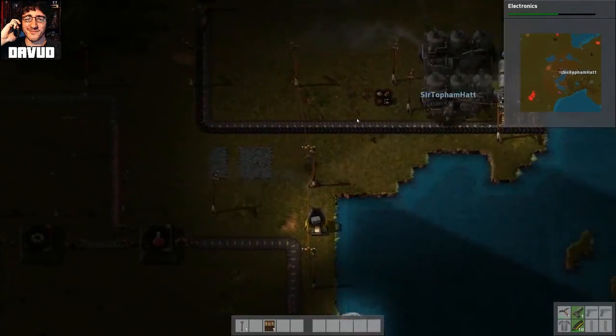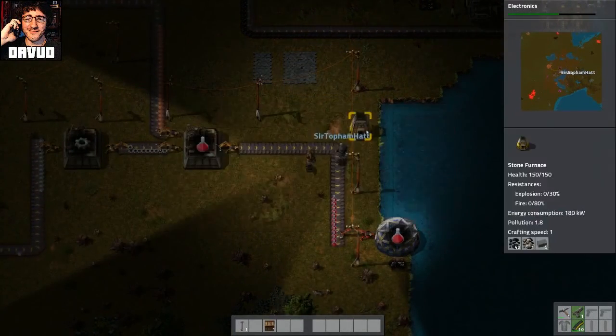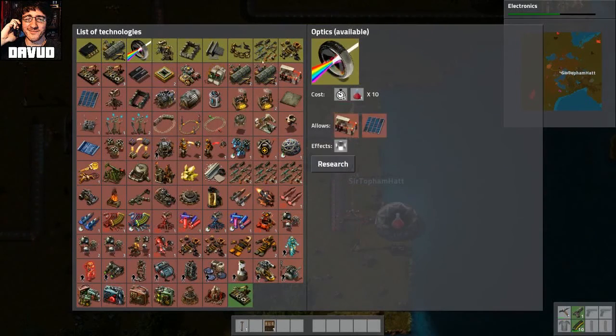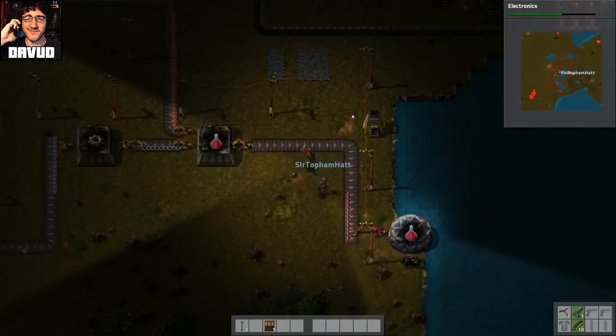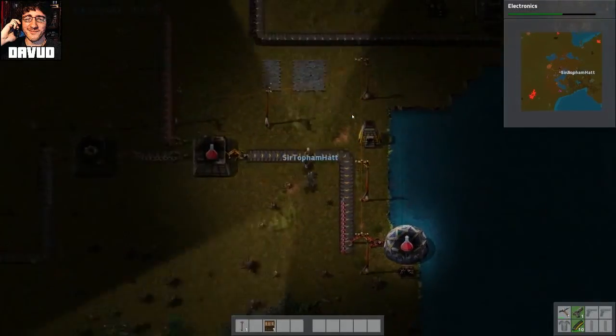We did that Minecraft thing where you make a good day. Oh, we can make lights. Not yet though. Are we going to research them? How do we make lights? It's in optics. It's actually pretty cheap. And it lets us research lasers and solar energy. Oh, that's cool. We'll do lights next so we can light up the stage. I'm trying to dance. And I'll dance.